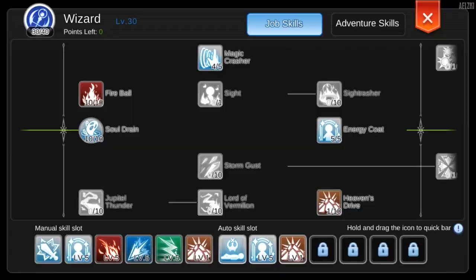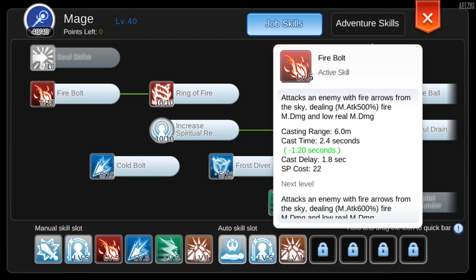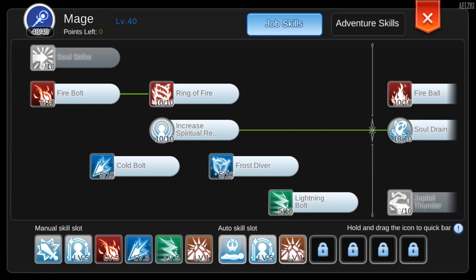Next would be skills. If you are coming from level 1, you will need to level up Soul Strike and use it to level up your character. Once you hit 40 you can go ahead and reset your stats and use this allocation: level 5 Fireball, level 5 Fog Ball, and level 5 Lightning Ball.